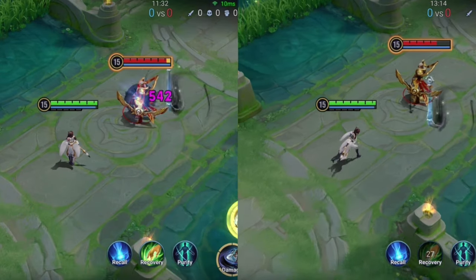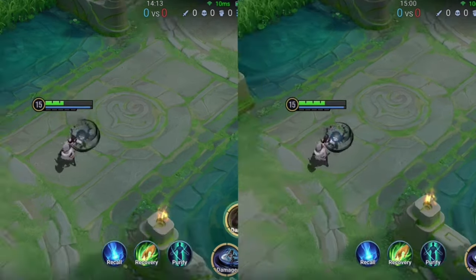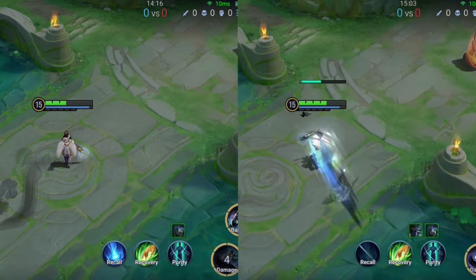When ink from different skills collides, skill damage within range is increased and an enhanced basic attack is obtained. If you are in the central area when the strokes meet, your health is revived.